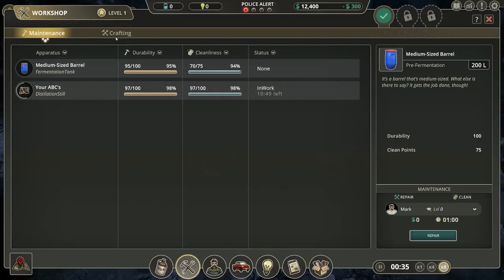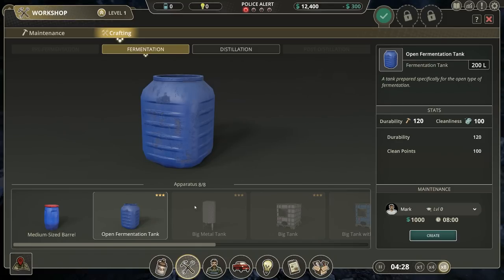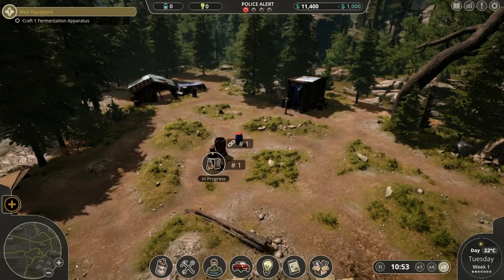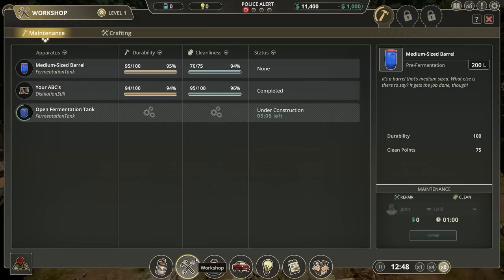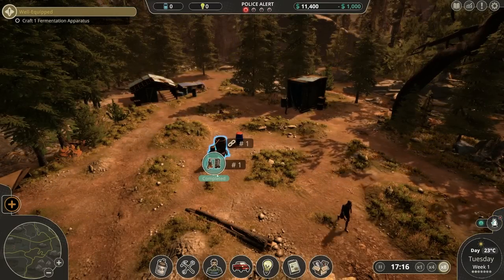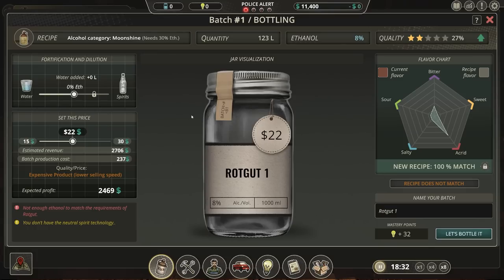Craft one fermentation apparatus. Medium-sized barrel, open fermentation tank — I'm going to create the open fermentation tank. It's completed! Let's go into the batch, set up bottling. We've made rotgut, which is marvelous. Recipe does not match — that's a bit unfortunate. Whatever the case, we can actually adjust our product. Expensive product, lower selling speed. Let's go for around 25 bucks.